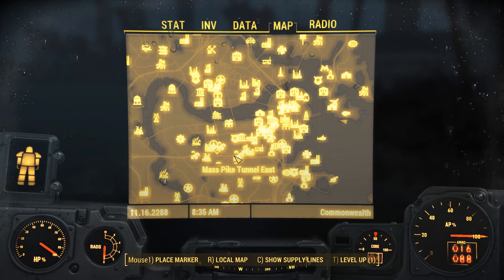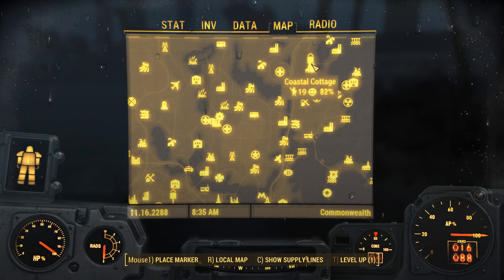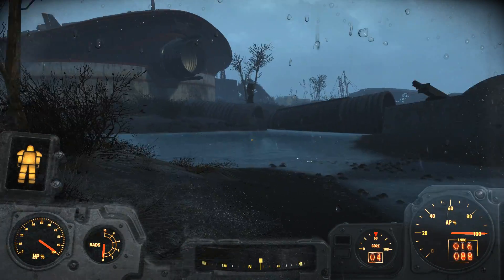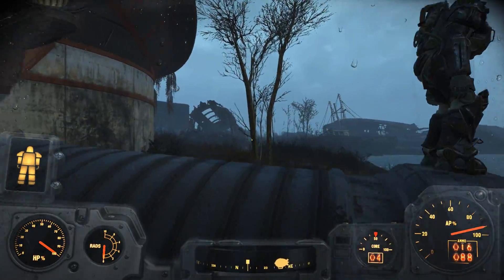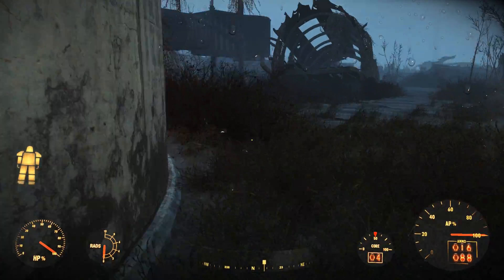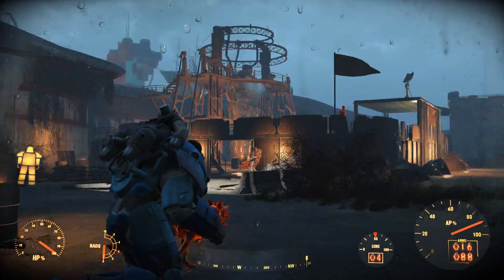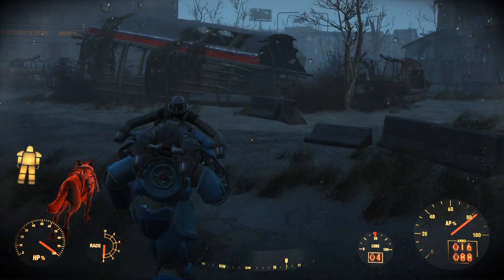We're underweight now — got a bunch of stuff in inventory but not over the limit. That's going to be gear I want to give my settlers. We do need to defend Coastal Cottage. It's not really going to take me long. Let's go do that and then head back to the CIT ruins and the Institute. I thought I heard gunfire — maybe laser rifle shots off in the distance.